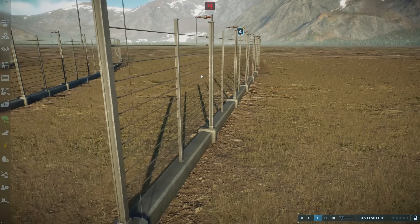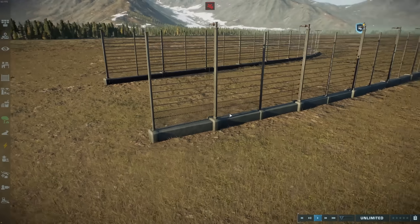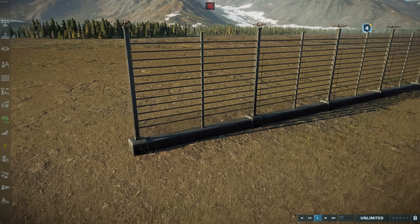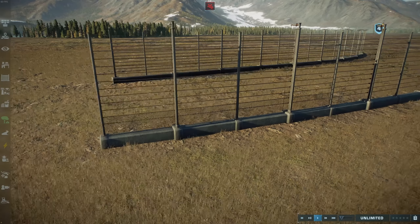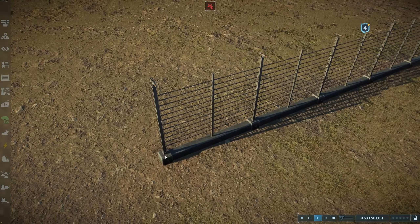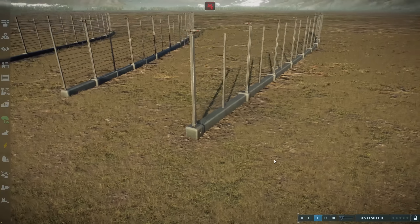So you get this, and then it connects into the vanilla pylon. This removes the need for an extra little divisor. And these pylons — or rather posts — are also a bit thinner. You can see these are quite a bit thicker than the one-sided posts.